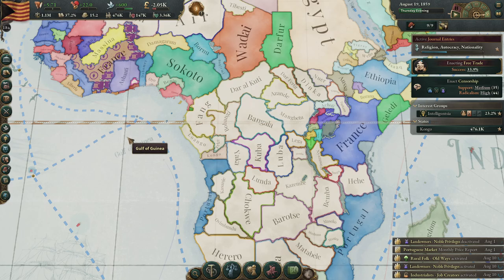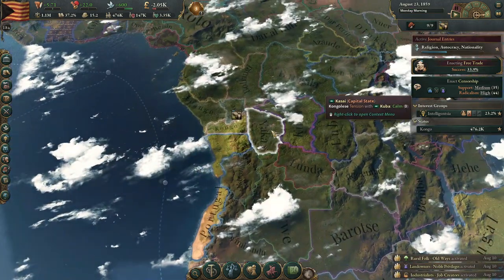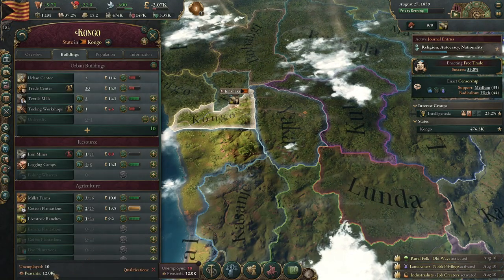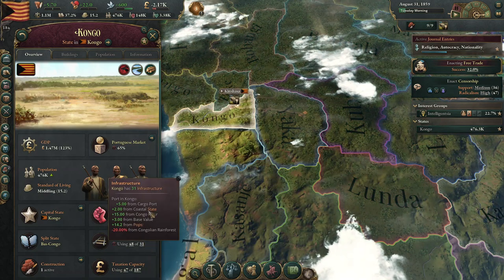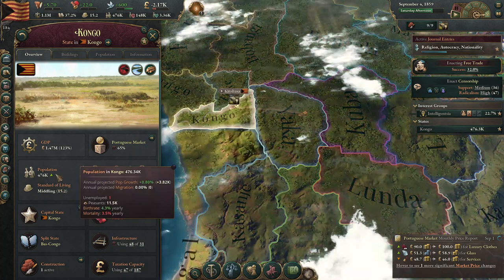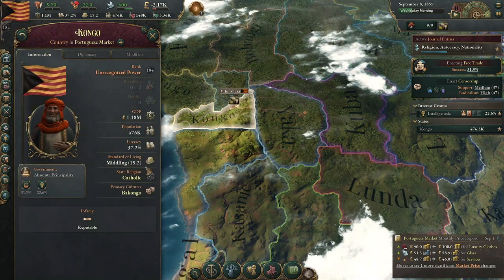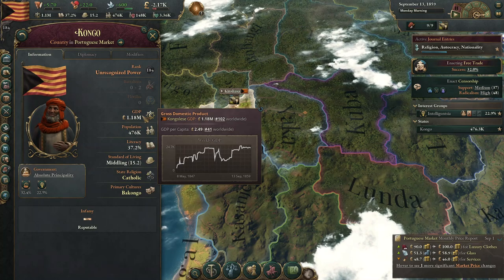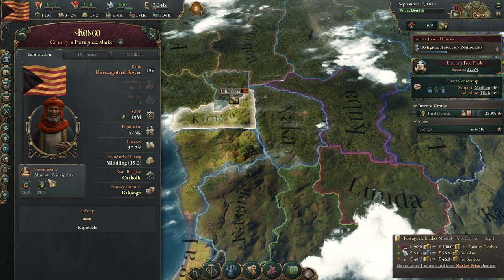Oh, that's France — I see. I'm so glad all the European powers are starting to colonize while we're just sitting here chilling. Unemployed — we have 12,000 peasants. We have a stupid amount of infrastructure. Hey, we're middling now — fantastic. Our economy is doing well enough, our standard of living is going up, literacy is doing okay. GDP hasn't really changed too much.